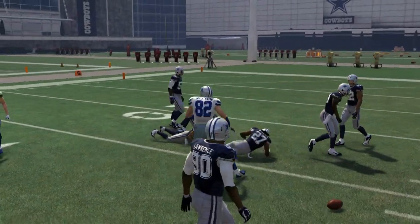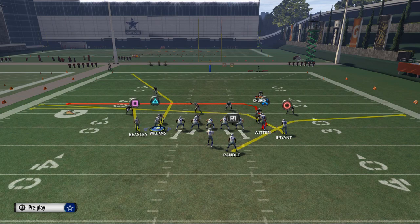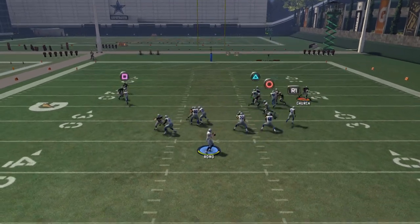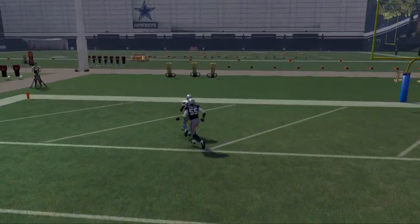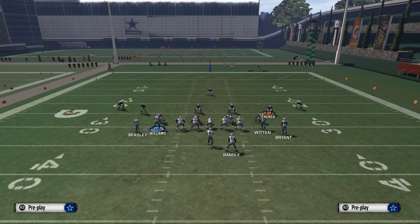The only time you throw to Williams is if they bring safeties down to take away the underneath routes. In that case, Williams is on a skinny post going deep over the middle of the field. Pass lead it to the left and he's going to beat his man over the middle — normally matched up with a linebacker, which is a mismatch against most defenses.